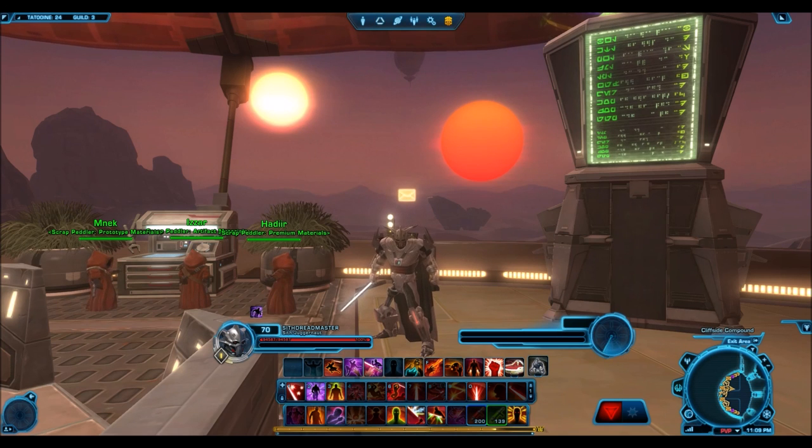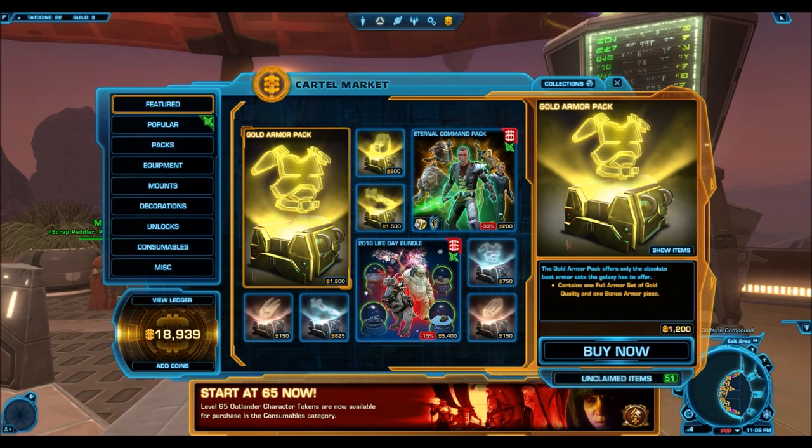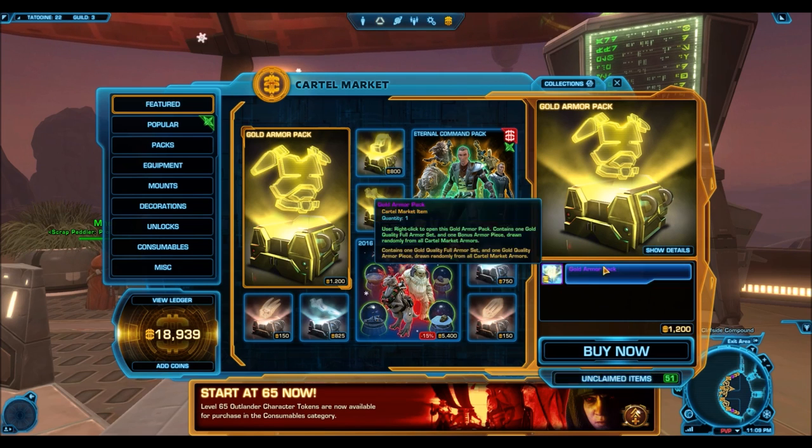Hello everyone and welcome to a really exciting Star Wars Old Republic video, because we do have new cartel market sales today and boy are they awesome. The gold armor packs are back, highlighted right there for the price of 1,200 cartel coins. Easily one of the best things to ever be put on the cartel market. I love these gold armor packs and I'm so happy to see them back.